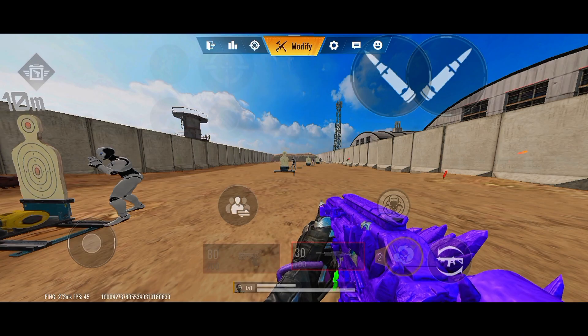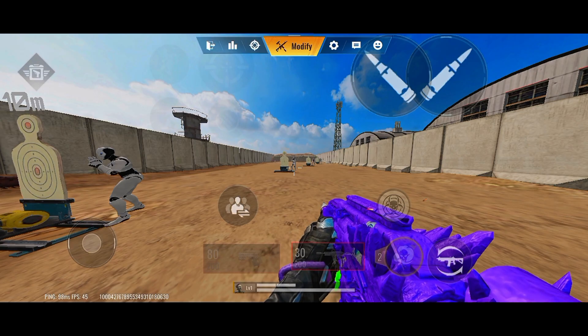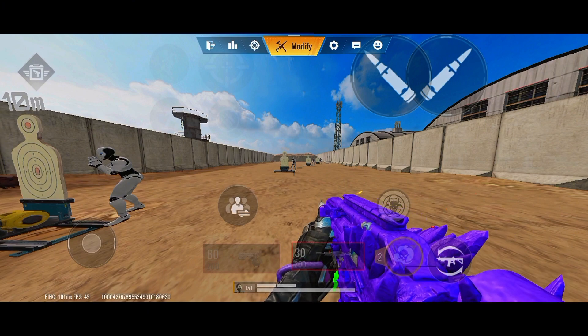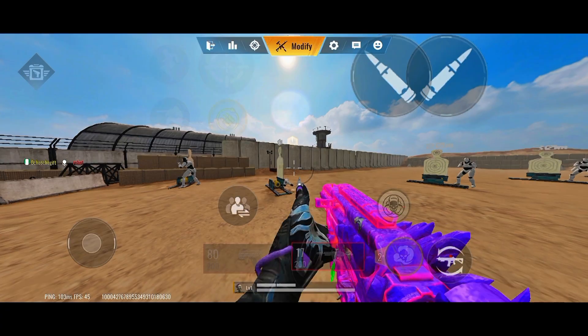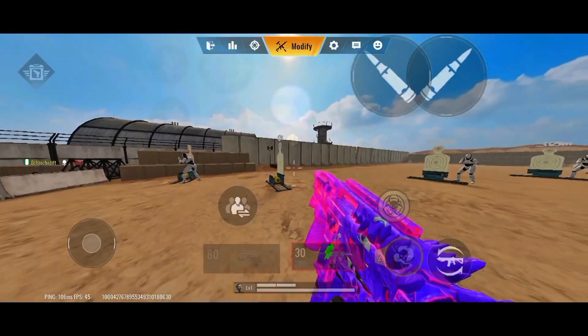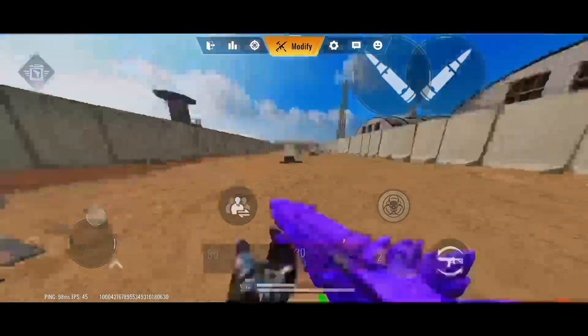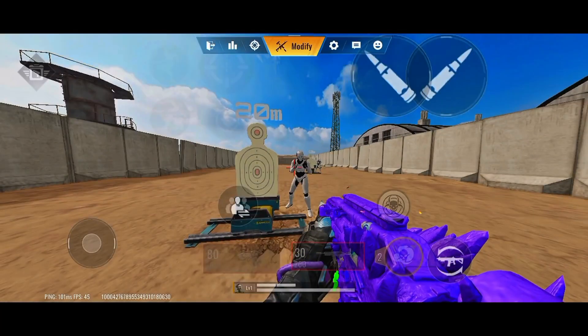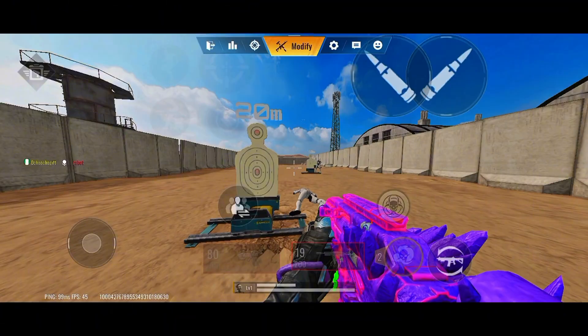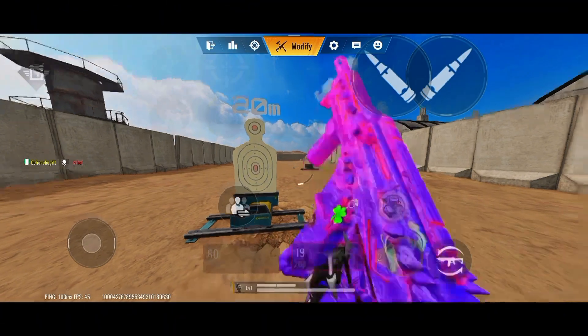For some range — some distance or close combat — you actually require to use Hip Fire to shoot the enemy down without scoping. For close range combat, you don't have to scope; just shoot because the enemy is already close to you. What you have to do is just go ahead and shoot without aiming.